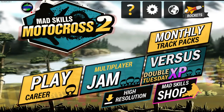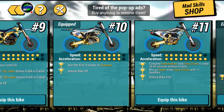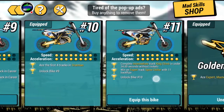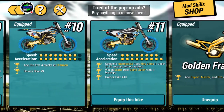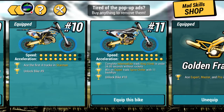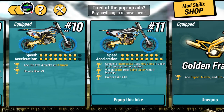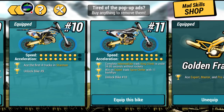Let's go into the Mad Skills shop and get right into the video. To unlock bike number 11, we need to complete the intermediate track King Climb under 34 seconds without rockets. Next, we need to win on the expert track Spine Chiller with 11 backflips, and of course unlock the previous bike — bike number 10, which we did in the last video.